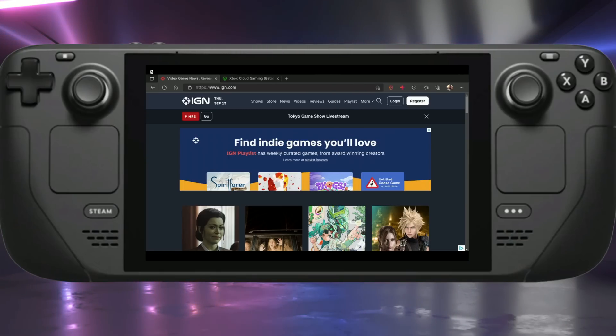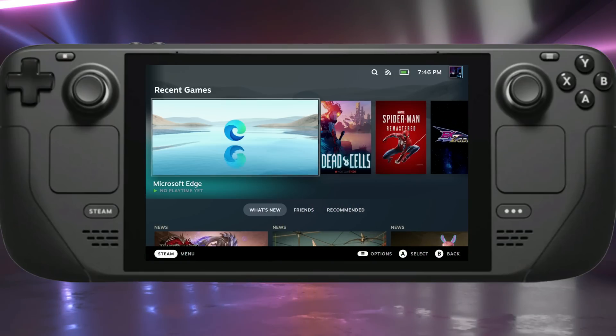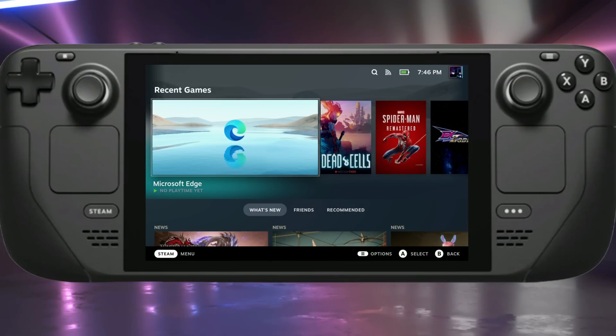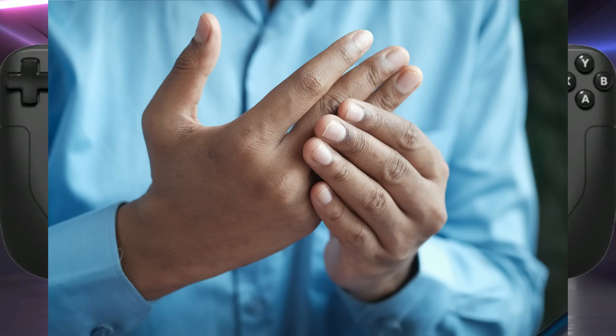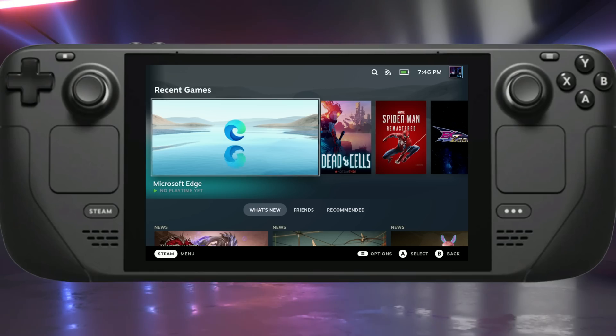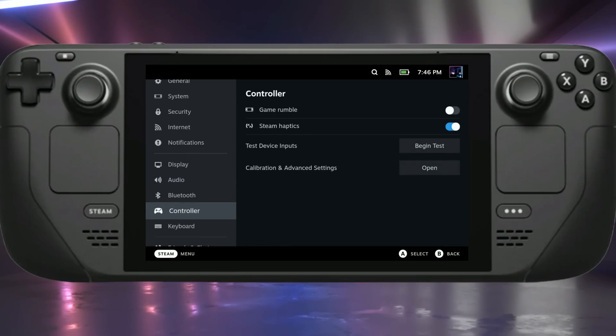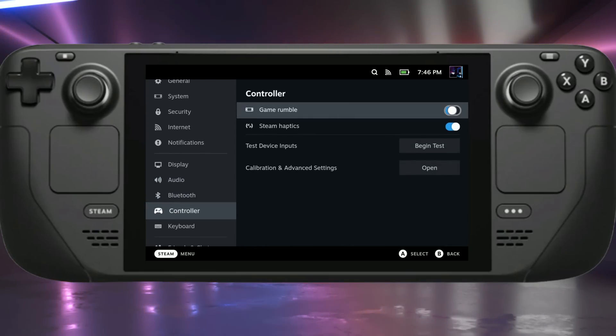Let's move on to tip number two, which is turning off rumble. I know it seems like a really simple tip, but it makes a big difference for me, especially with all the different controllers I use, including the Steam Deck. I have horrible tendinitis problems in my hand from years of playing MMOs — I've had shots in my thumb and wrist. Turning off rumble on the Steam Deck and really any controller helps tremendously with fatigue. Hit the Steam button, go down to Settings, then Controller, and you have game rumble right there. I leave Steam Haptics on, which are great for the trackpads, but game rumble itself I turn off.